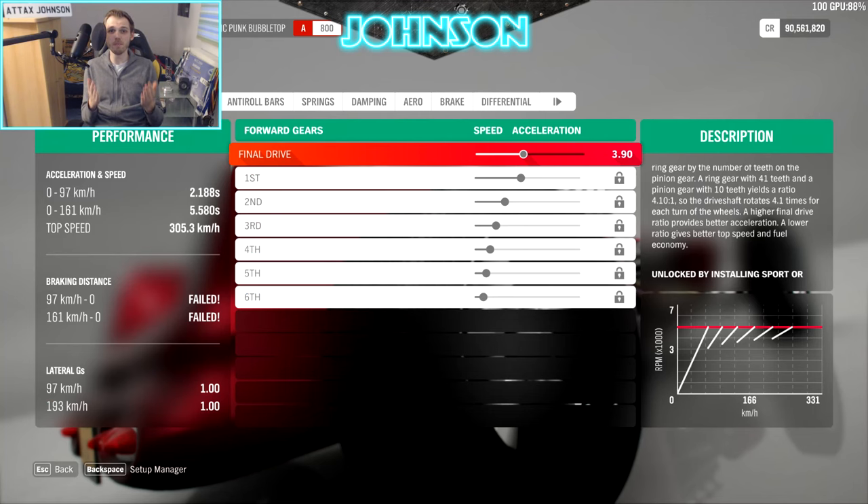Welcome to the stats part number two. The car reaches 97 kilometres per hour in 2.1 seconds, which is a very, very good value. The top speed reads 305 km/h, which is also amazing, and you'll also see the lateral Gs at 1.0 each. Let's head to the next race.